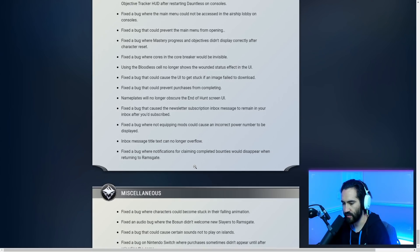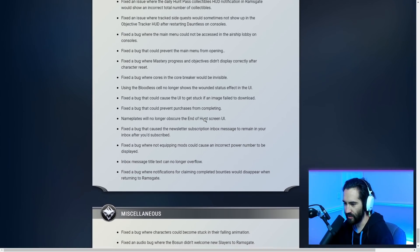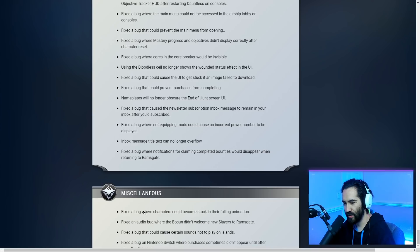Miscellaneous: Fixed a bug where a character could become stuck in their falling animation. Fixed an audio bug where the Bosun didn't welcome new slayers to Ram's Gate — toxic Bosun, never saying hello. Fixed a bug that could cause sounds not to play on islands. Fixed a bug on Nintendo Switch where purchases sometimes didn't appear until after a delay.